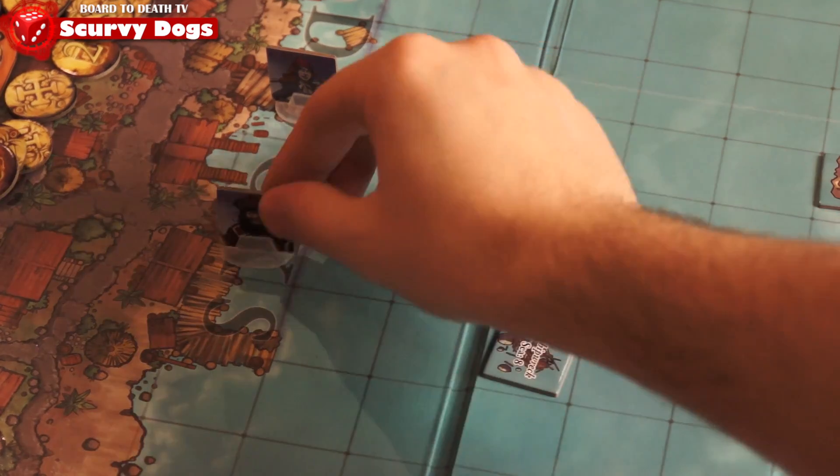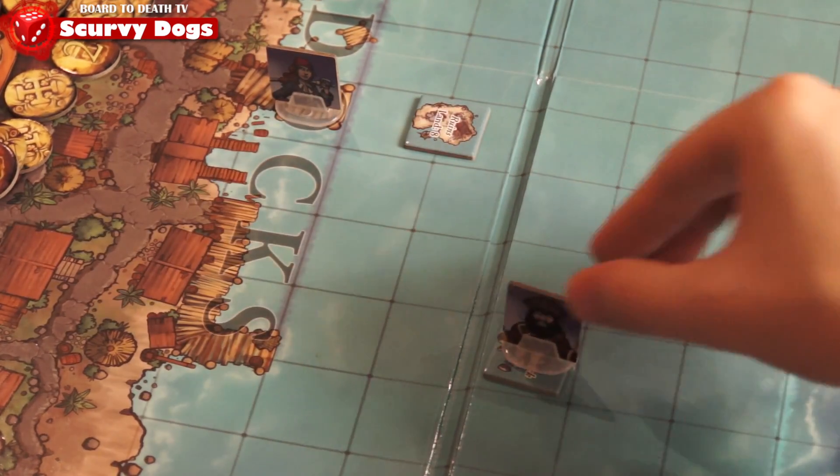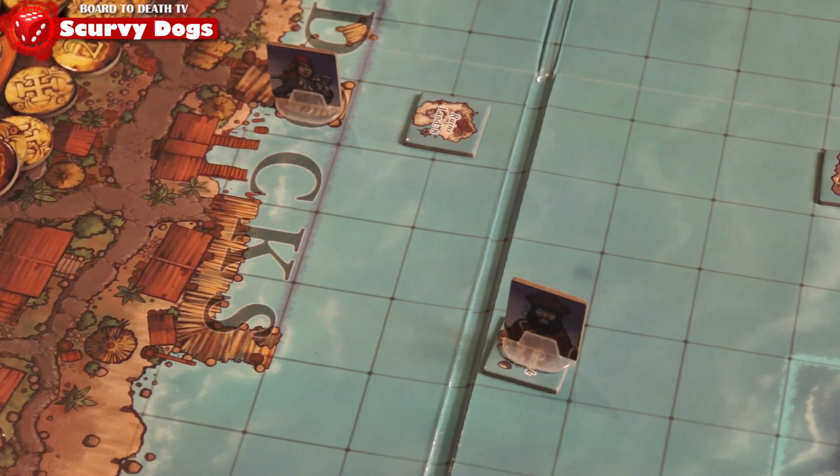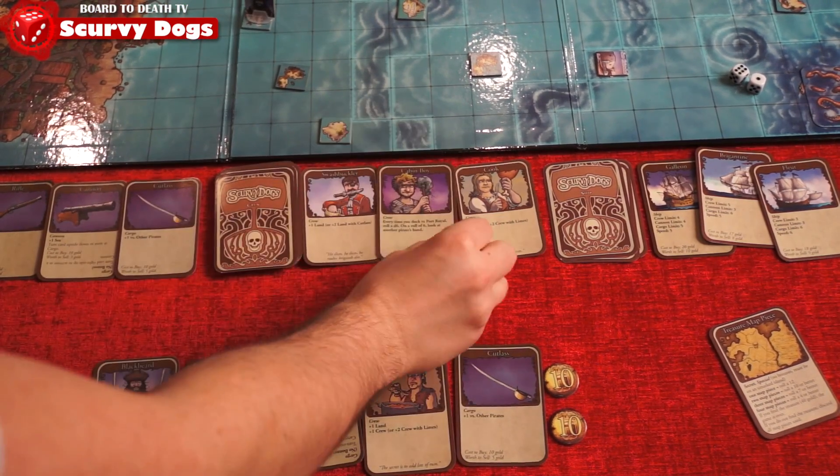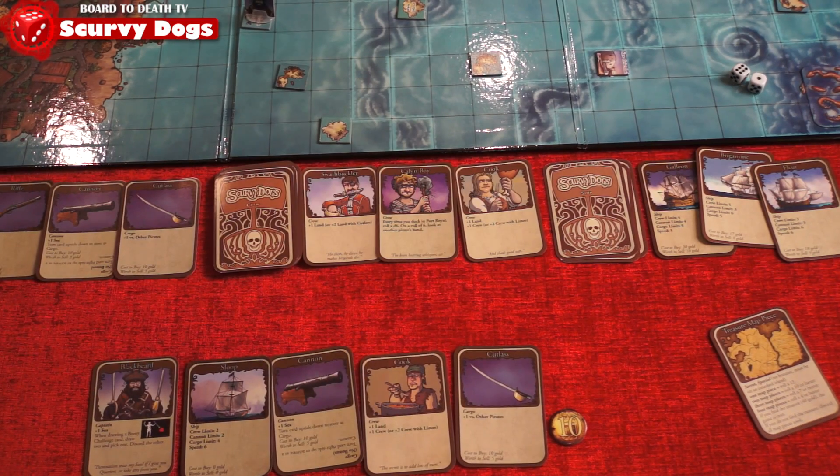Now you go to phase 2, the move. Here you can move your ship onto the water according to its speed. The final phase is the action phase. Here you can do one action depending on what square your ship is on. If you're at the docks, you can buy and sell ships, crew members, cargo and get ready for your next outing.